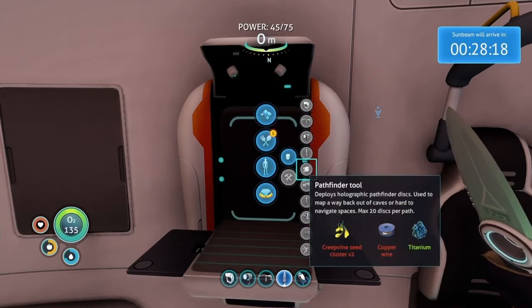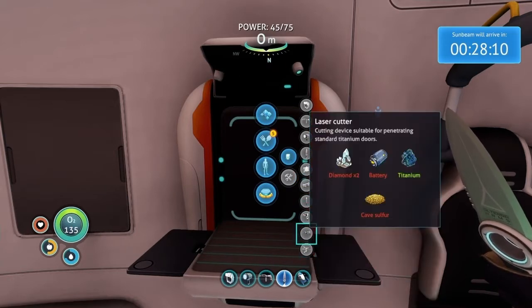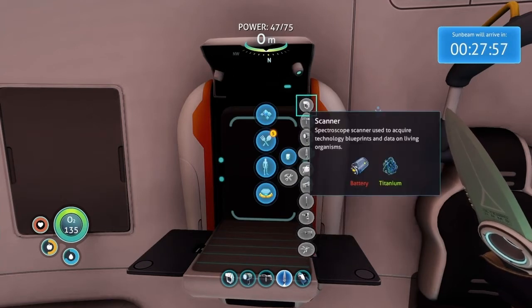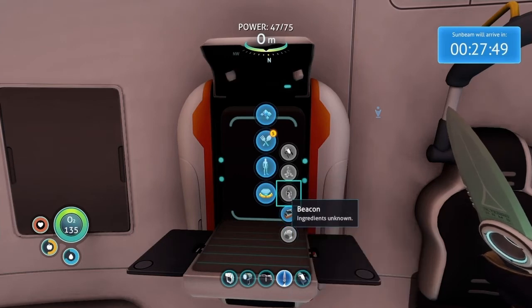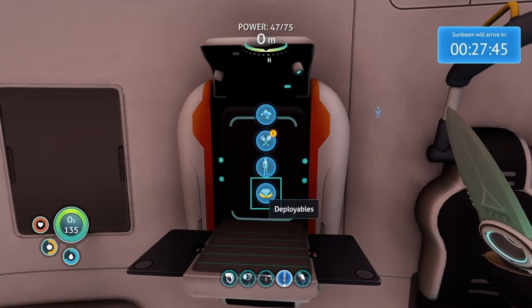Is there anything else I can craft? Pathfinder — two of these might be useful. Air bladder — we don't really need a flotation device. Laser cutter — this is what we need to get into that wreckage, but it takes two diamonds and I don't know how to find diamonds. Propulsion cannon — warps gravity to pull and push objects; we should craft that soon because that sounds pretty cool. There's also beacon and grav trap — I don't know what the grav trap does, but I want to find out.